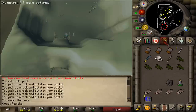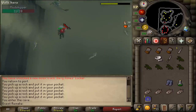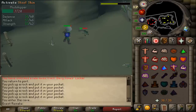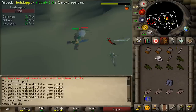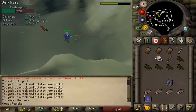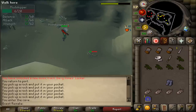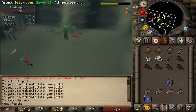Equip your weapon and maybe your boots, then kill five mudskippers. It doesn't matter whether they're the small ones or the big ones - they both drop mudskipper hides, and we will need five of those. Actually, we will need six of them.